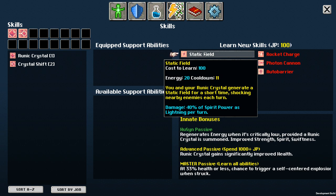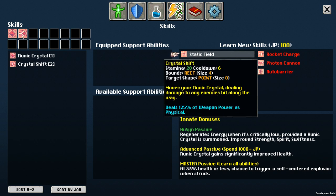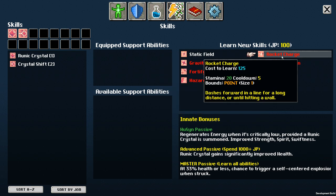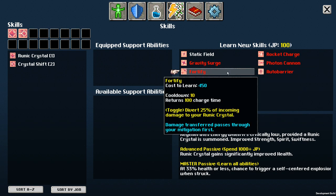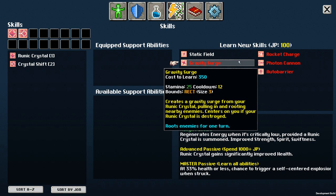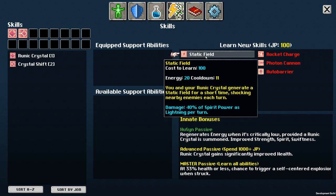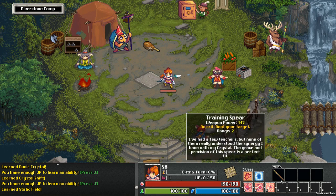And sure, Static Field — you and your runic crystal generate a static field, shocking enemies every turn. 40% of spirit power as lightning damage. So our weapon power matters and our spirit power matters. Yeah, we're scaling with both. So this will be interesting. We probably want to try to get a staff, probably. A spear's not a bad thing though, for the root.